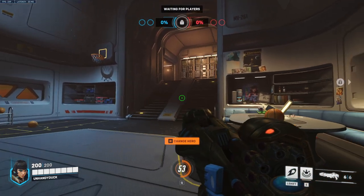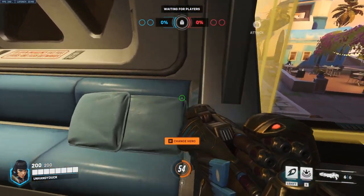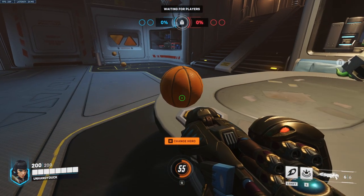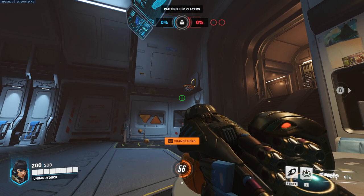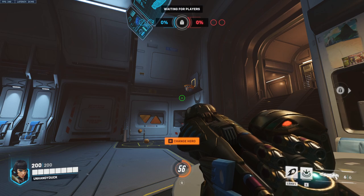Up next we have Pharah. Walk over here, line yourself up right on this line, turn around and look at the button, take a step forward, line up, and then melee, and that will go in every time.